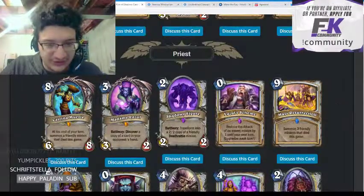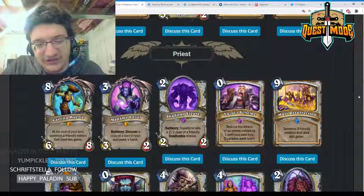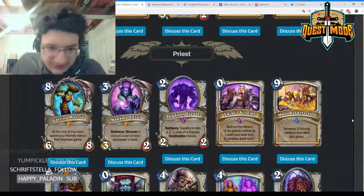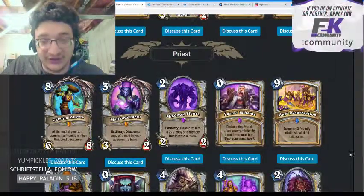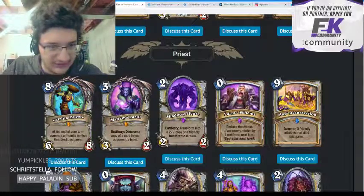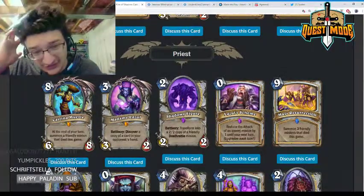Madame Lazul — three mana 3/2, discover a copy of a card in your opponent's hand. Similar effect to Chameleos, but being able to discover from your opponent's hand is very powerful. I think this card is pretty powerful but also slow. Discover cards like Cabal Courier don't tend to see play, and while this discovers something better than Cabal Courier, I don't think it really fits into any current Priest deck. It doesn't really have a home.